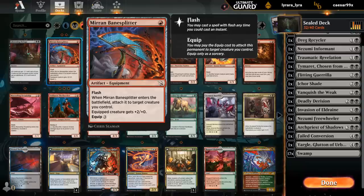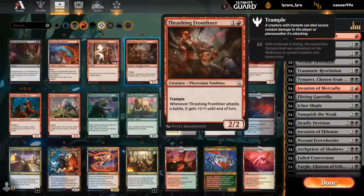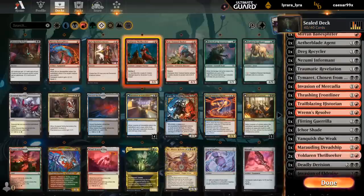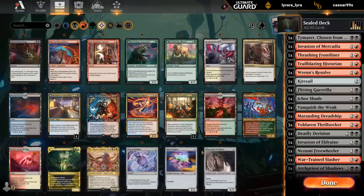Then Double Bane Splitter — good if we have a low enough curve and some evasive creatures to put it on, maybe. So I'll maybe try one. Invasion of Mercadia is not bad. The Flame Rites is a pretty nice payoff for transforming it. Don't know if we have much need for the Reinforcements since we don't really have any Convoke cards in our deck. Frontliner could maybe play. Historian could be fine. Ren's Resolve could be a 2-for-1. Dreadship looks good. And then the Slasher. Kitesail could also be a way to give Yargle some evasion. And that's probably about it.